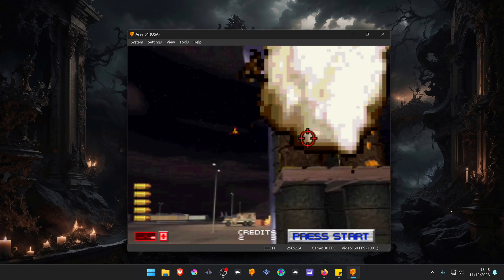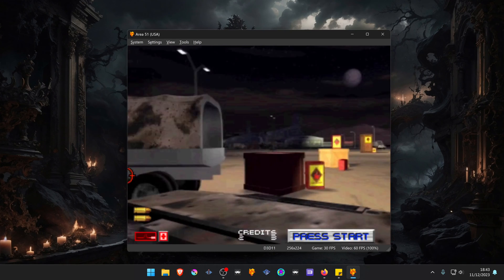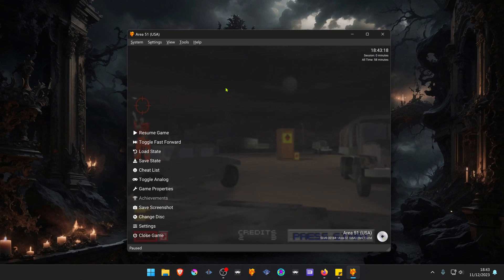And because the station locks your mouse when you're playing a mouse game, you have to press the S button to enable the mouse again, and then you can close your game.